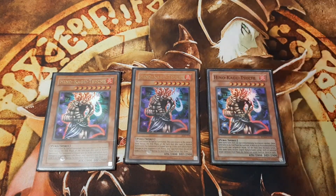Hino-Kagu-Tsuchi is a level 8 spirit monster, meaning it can't be special summoned and during the end phase it returns to our hand. Its summon requires two monsters as tribute fodder, which is very disadvantageous. What makes him so special is its effect: during the next draw phase after the turn he inflicted battle damage to the opponent.